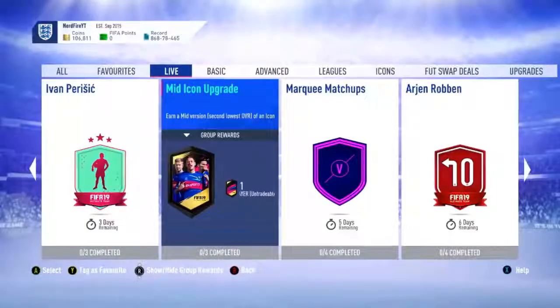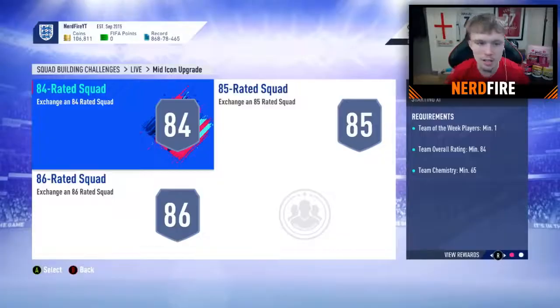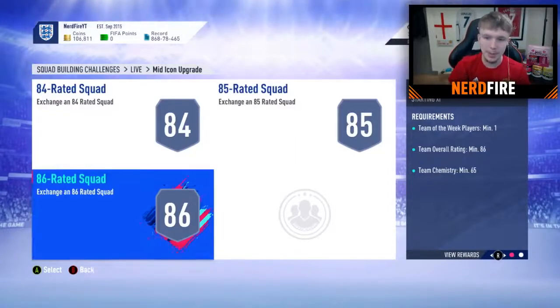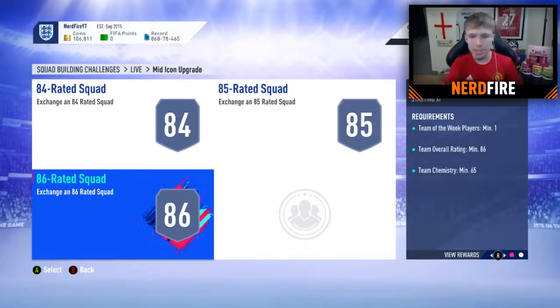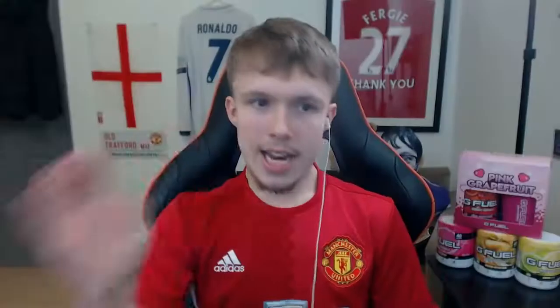So it's now time to get into the middle Icon SBC. What I'm going to try and do first is complete the SBCs with players in my club, and then if we need to buy players we'll go ahead and buy them. I think I'm going to have to buy some informs because I'm pretty sure I don't have any informs I can use, which is annoying. But still, we should be good. The mid-icon upgrade SBC is available — three SBCs needed: an 84-rated squad, an 85-rated squad, and an 86-rated squad. They all need Team of the Week players in them as well.